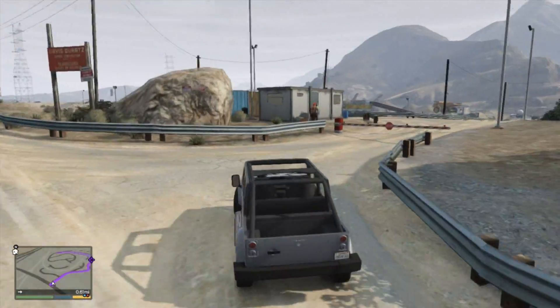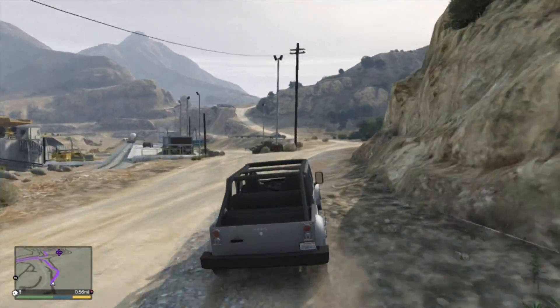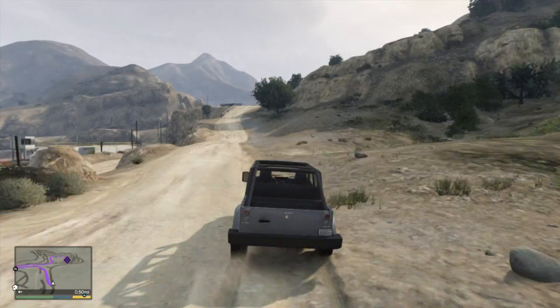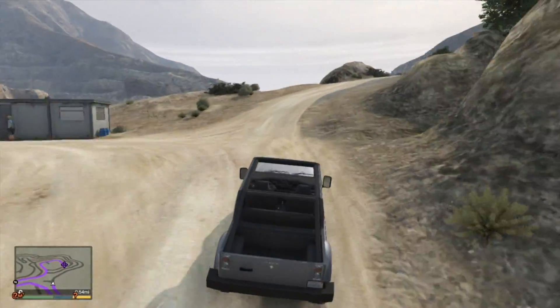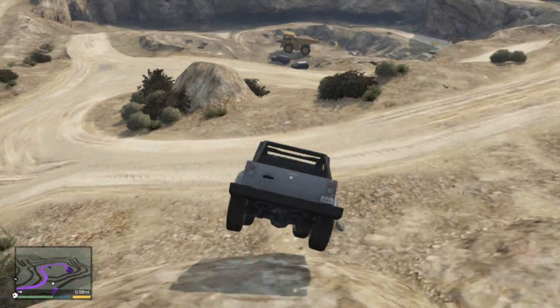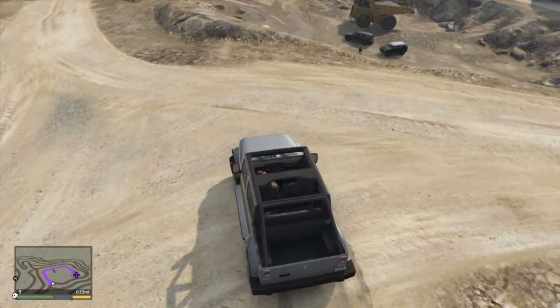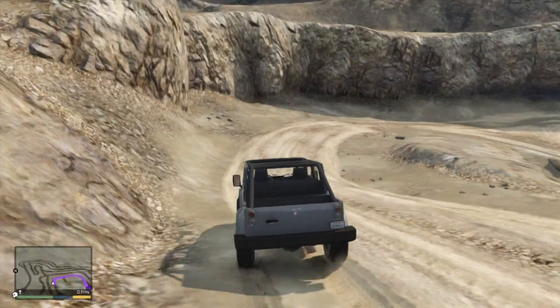When you get in here and you see the guy, start shooting to make him scared — but you don't want to kill him, that's the major thing, otherwise you have to find another location. Drop down here and yeah, the guy is there. The best way is to drive down here with a gun at the ready.